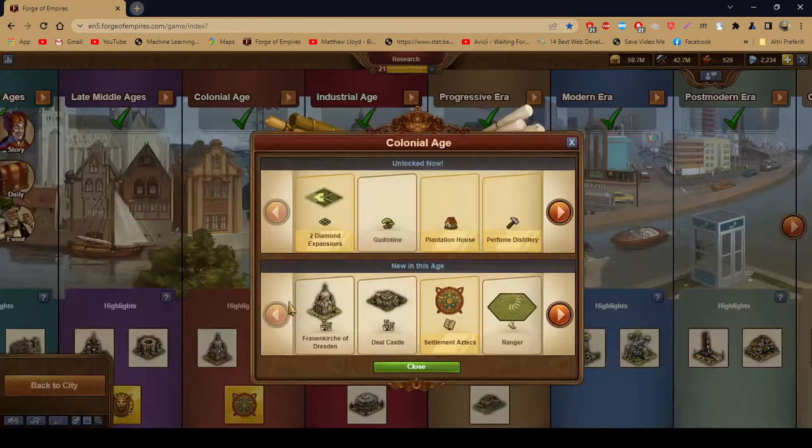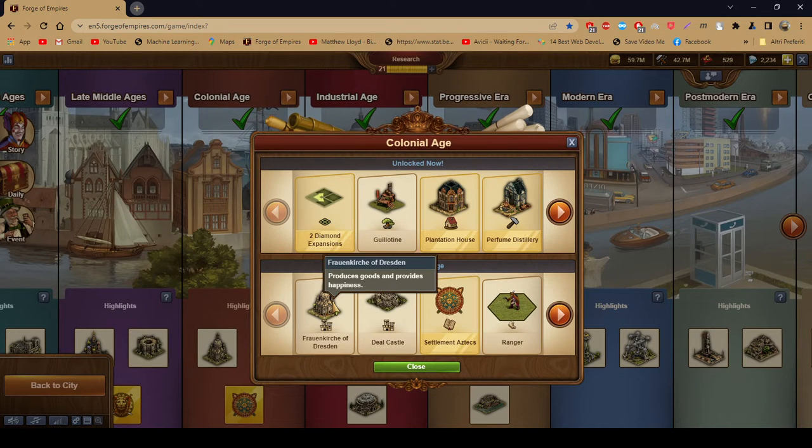I think there's a quest or two where you have to build a cartographer, a tower, or the tower ruin — there are quests that require you to build these. Next is the Colonial Age — it's a niche age. The great buildings are quite niche: the Frauenkirche of Dresden and the Deal Castle are the great buildings, and they're quite niche because you can get the secondary effects elsewhere.